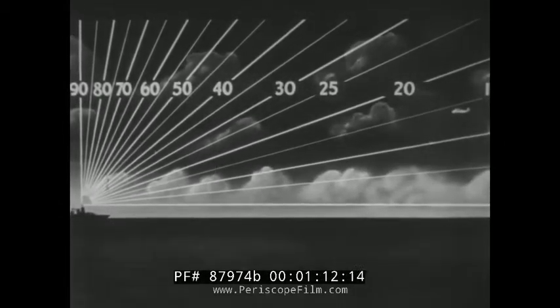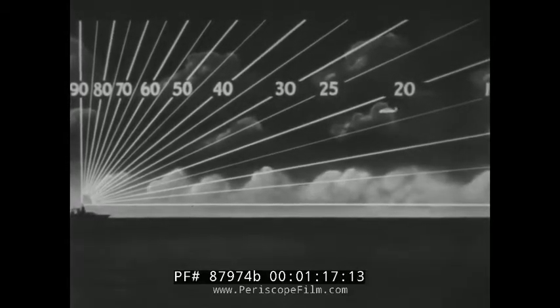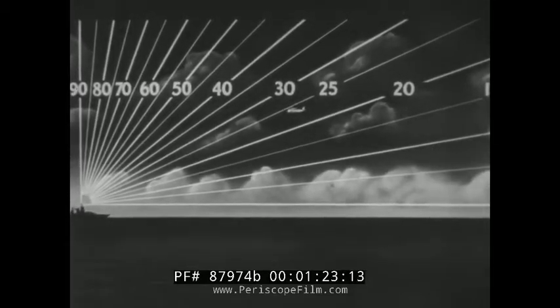As a plane approaches your ship flying at constant speed and altitude, its position angle increases very slowly until it reaches 25 degrees — reported as position angle 25. Then the angle increases more and more rapidly.